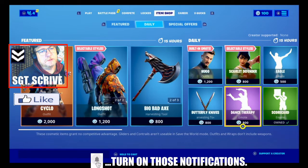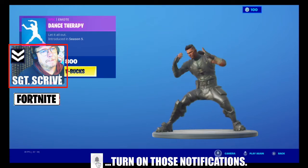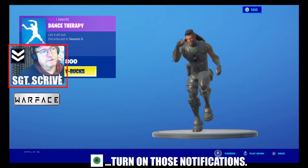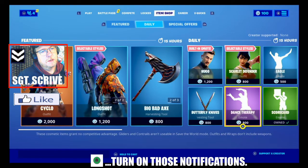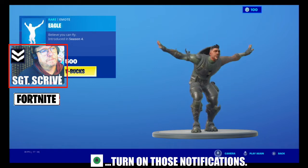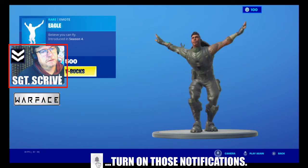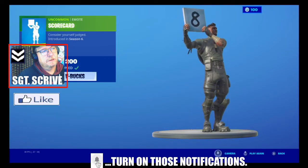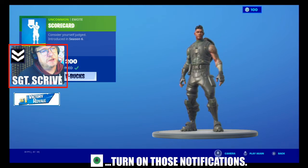There are three emotes available: Dance Therapy, introduced in season five for 800 V-Bucks; Eagle, introduced in season four for 500 V-Bucks; and Scorecard, introduced in season six for 200 V-Bucks — it shows a different score every time you lift the card.